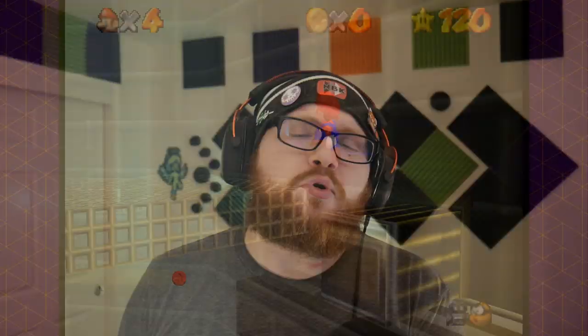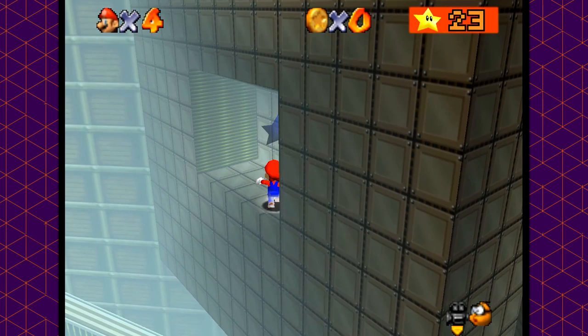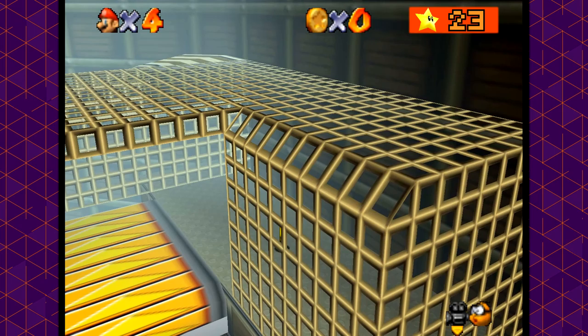Moving on to Tick Tock Clock, we have potentially one of the most lucrative areas possible. There are no theoretical stars here — all these stars are 100% reasonably obtained without any box manipulation. There's a total of five stars out of six we can get here. The only reason we can't get the other two is they involve coins — the 100-coin star and the red coin star are off the table, but the rest of the stars in Tick Tock Clock are completely obtainable. Five stars in this level, making it the best level we've had — well, Whomp's Fortress was also five stars, but this one feels so much better because it's the next to last level. The five stars in this area bring our star count up to a monstrous 28 stars collected so far.